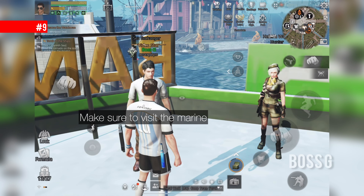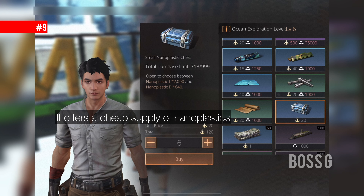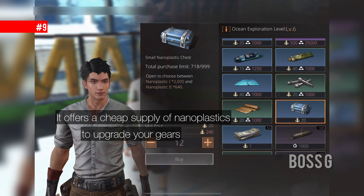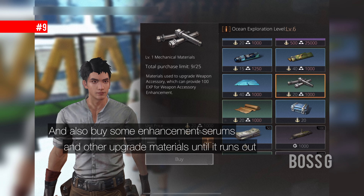Make sure to visit the marine exchange shop every day. It offers a cheap supply of nanoplastics to upgrade your gears. Also buy some gene serums and other upgrade materials until it runs out.